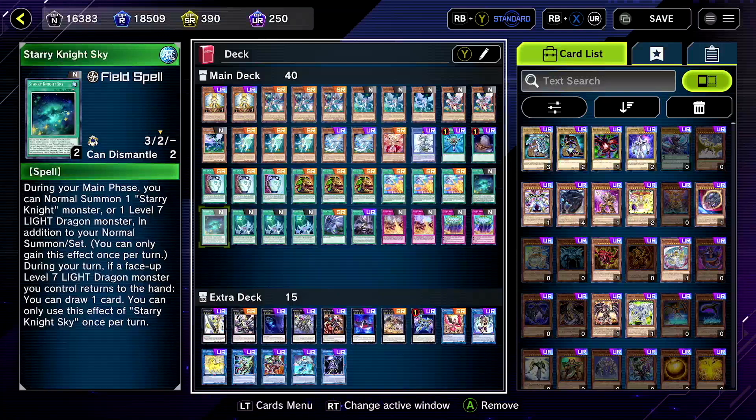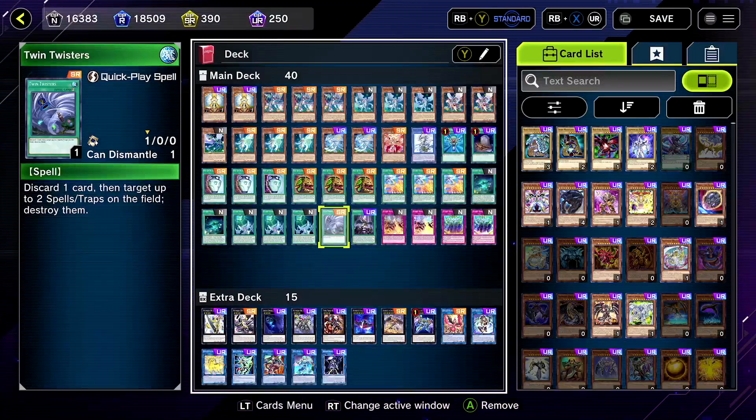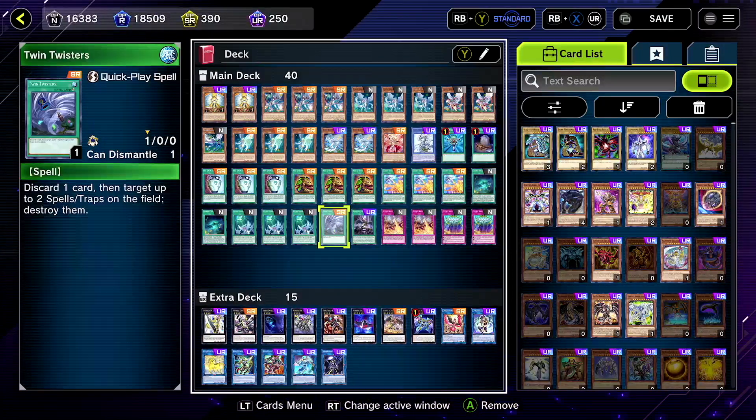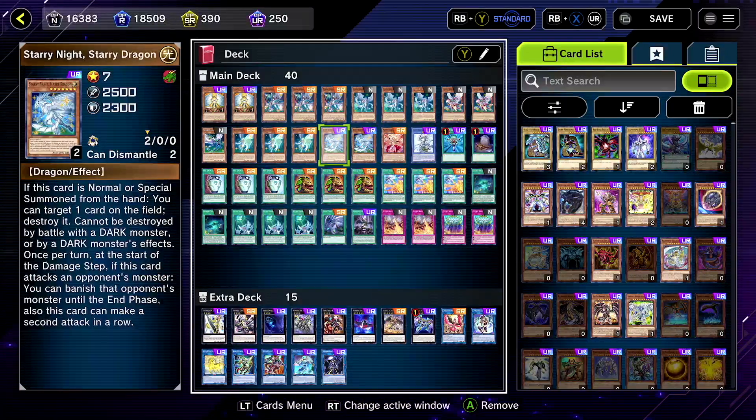I was thinking about maybe running three of Starry Knight Sky, but I'd rather have three Starry Knight Ceremonies. Either way, a lot of cards search it so it's fine. Ceremony and Twin Twisters are here — you could switch that out if you want. I added Twin Twisters because they had no backrow removal, although every time Starry Knight comes out he can pop something.